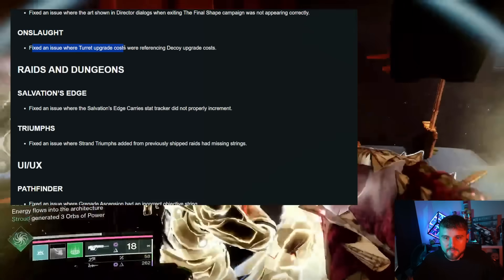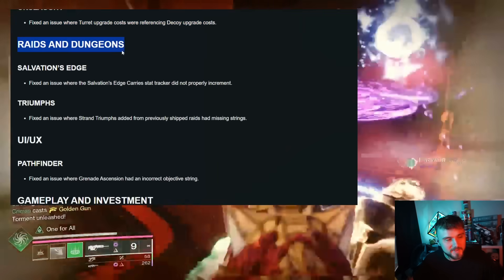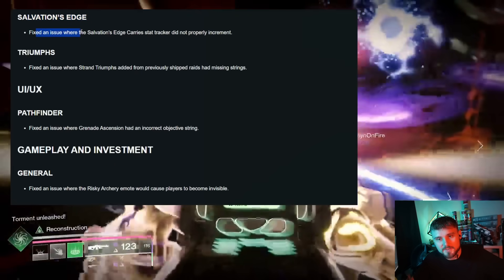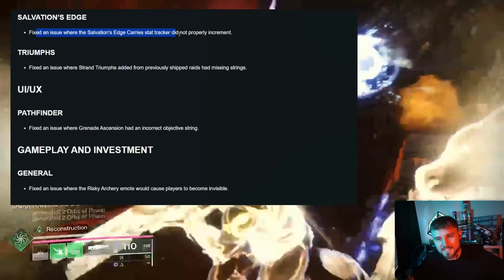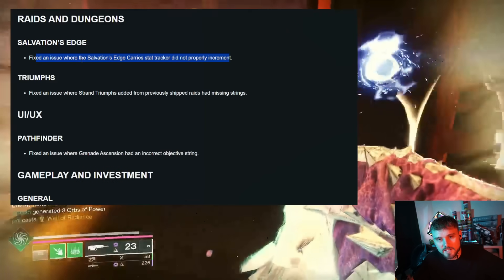For Onslaught, they fixed an issue where turret upgrade costs were referencing decoy upgrade costs. For raids and dungeons, Salvation's Edge saw a fix where the carry stat tracker did not properly increment.